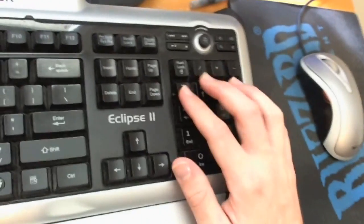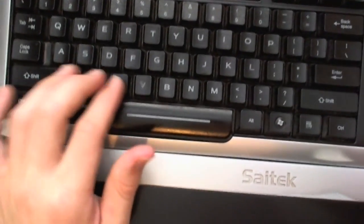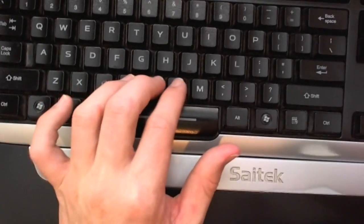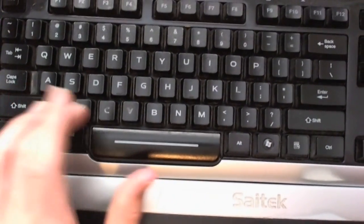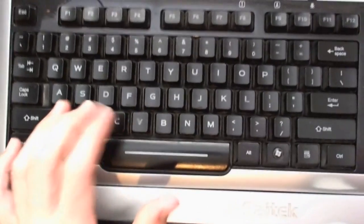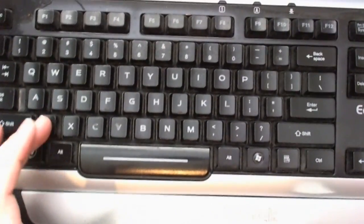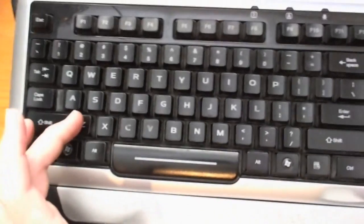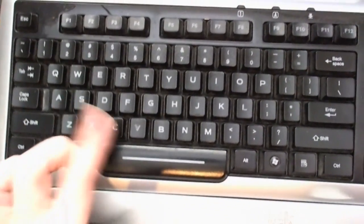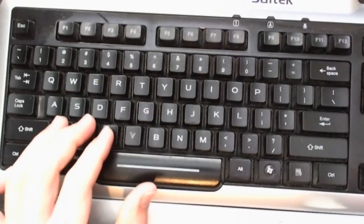I used this numpad setup for a very long time, mostly because the only items I use are phase boots and BKB. However, what I've set mine to — and what is a much more efficient setup — is to have Z, X, and C be your top three items. Phase boots for me, always Z. Then BKB, always X. And then anything else, whatever my third usable item is, will be C. Like a soul ring is usually C. Generally speaking, there's only those three.